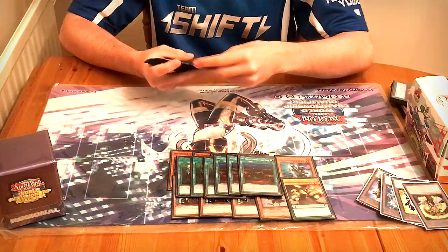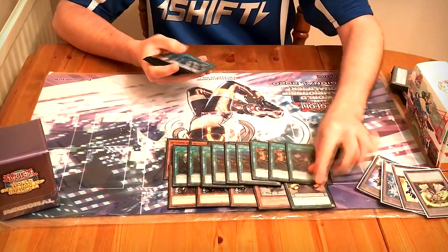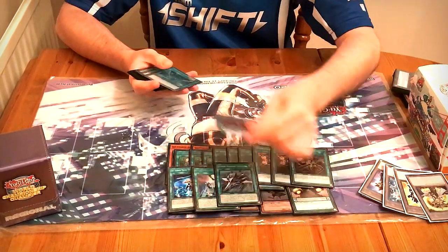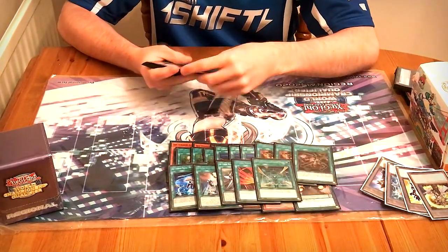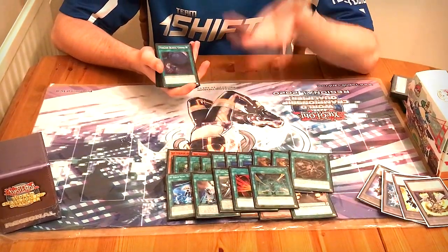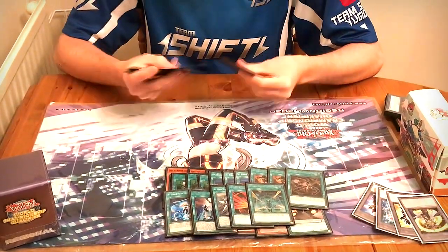Moving on to the spells: three Engage, three Area Zero, two Shark Cannon, one Widow Anchor, Hornet Drones, Multi-Role, Hercules Base, Afterburners, and Jamming for the Sky Strikers. I played three Area Zero just because I wanted as many spells as possible. It's a trapless build, so I just want to draw all my engine and try to break through boards, which Sky Striker does really well.